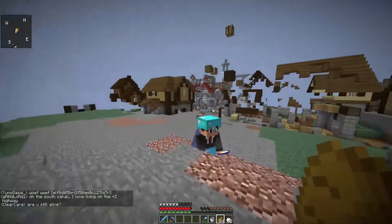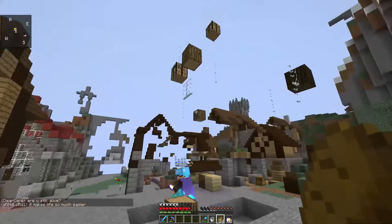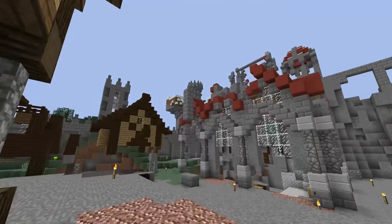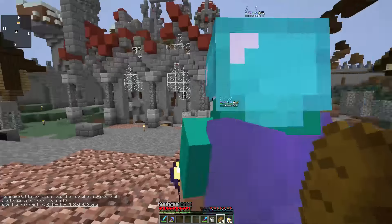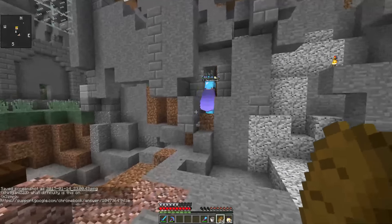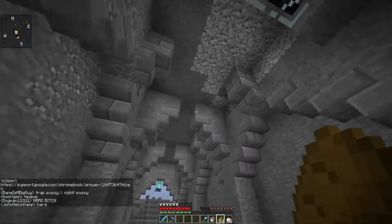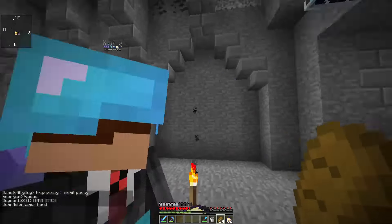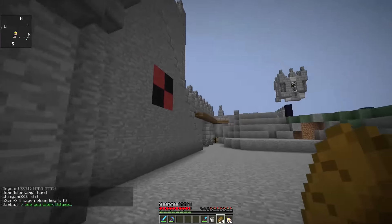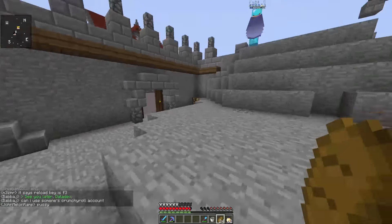These are all original designs — we didn't use any external programs to make it. They weren't built in creative first or anything; Deloaded just went with the flow on what he wanted to do at that specific time. This used to be the museum, and we had basically all of the artwork in the game here. Goodwill actually came over to base with us for a day. Goodwill is the creator of the 3x3 painting.